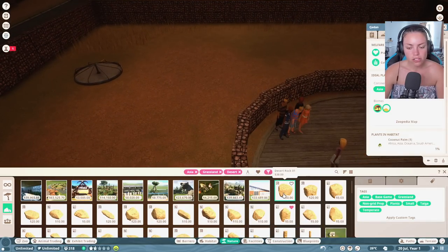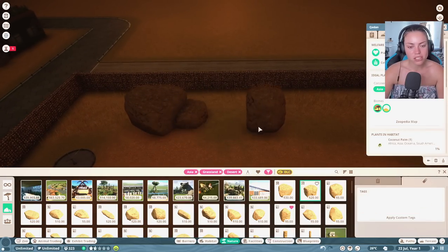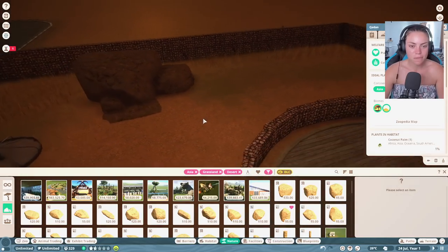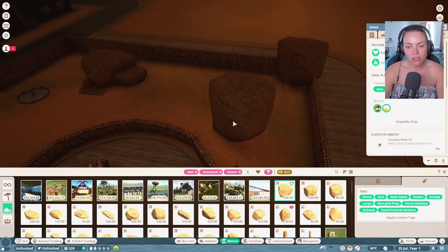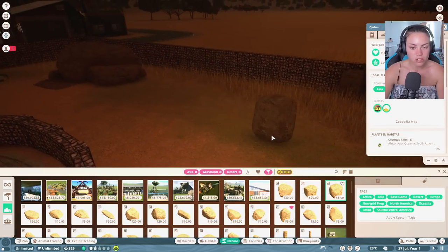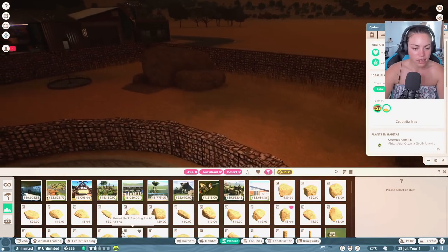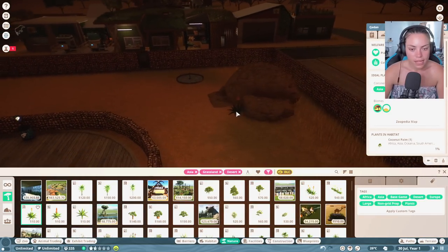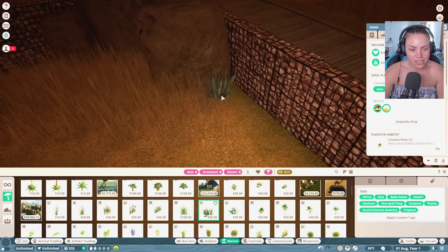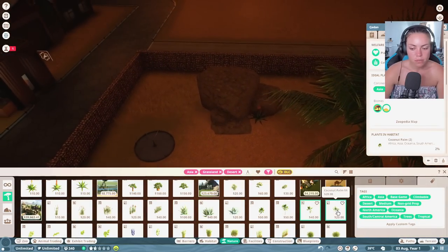We need some rocks over here too. On the other channel we're building a zoo in franchise mode - doing episodes on it, getting loads of different animals in. The only problem is the save file I was working on won't load anymore, which is really annoying. We can create a bit of a Grand Canyon thing there, and let's add more plants - like aloe vera.